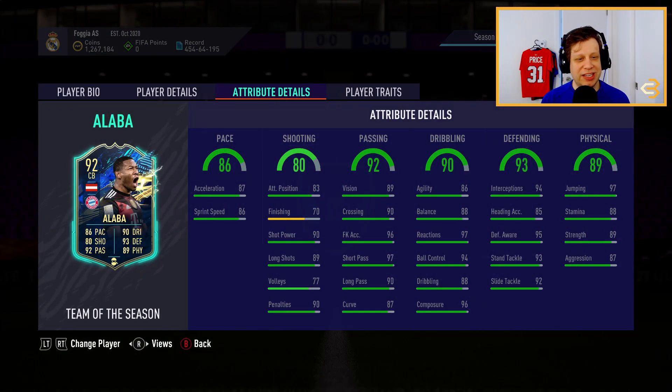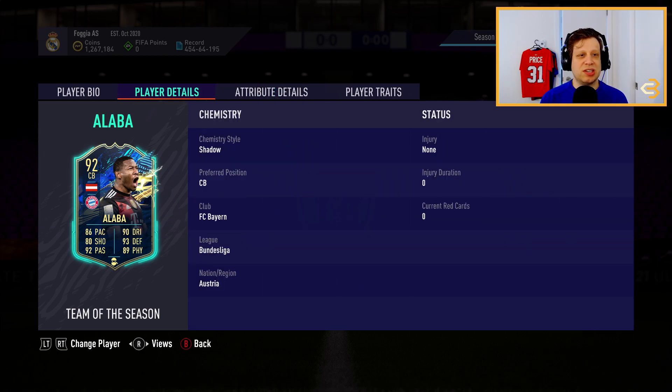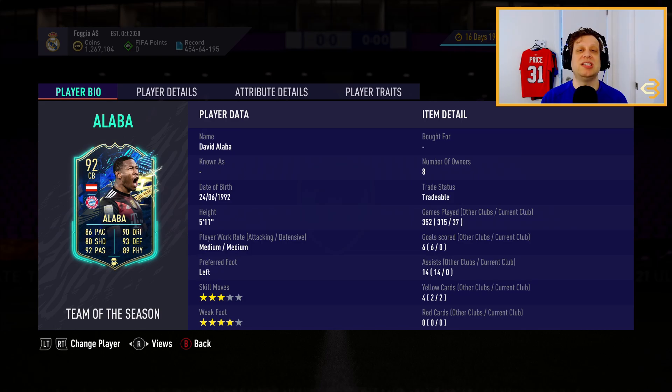The number one center back under 500k coins on our list is also in the Bundesliga — he is the one and only David Alaba. All six of his stats are in the 80s, so he's in Club 80. He has 86 pace, 93 defending, and 89 physical. A shadow card is gonna boost his pace and defending pretty much to the max. He feels amazing on the ball with 86 agility and 88 balance. You could literally play this guy at CDM or pretty much anywhere on the pitch, but obviously you'll play him at center back where he'll do a fantastic job. He's on Bayern Munich so he'll have a green link with Alphonso Davies and Manuel Neuer. He's only 5'11 but that means he feels even better on the ball — very agile, an absolute dream in game.